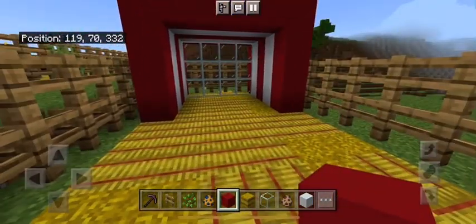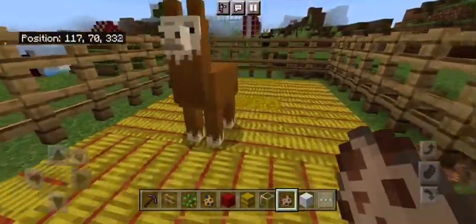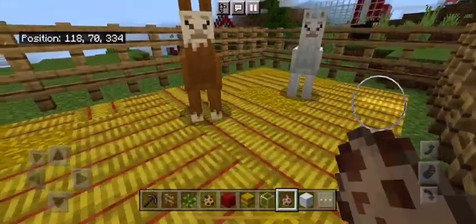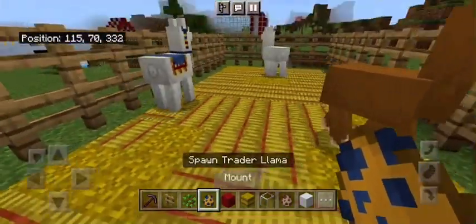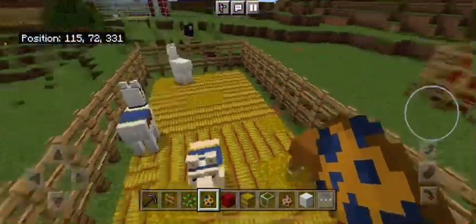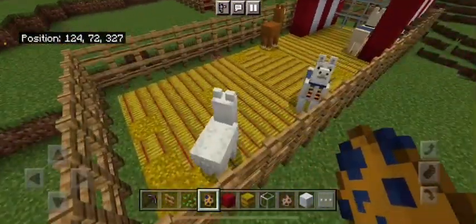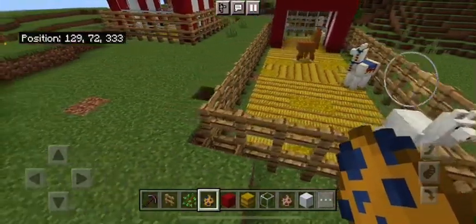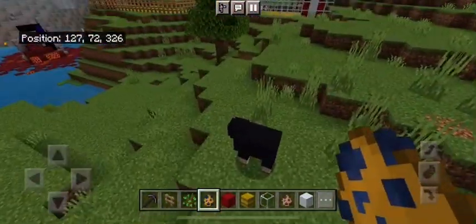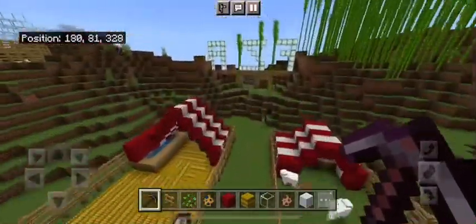All right, I think we're ready. Let's put in two normal llamas — I want a white one. There we go. Now two trader llamas. Hopefully a wandering trader doesn't come in and take them. I really like that.